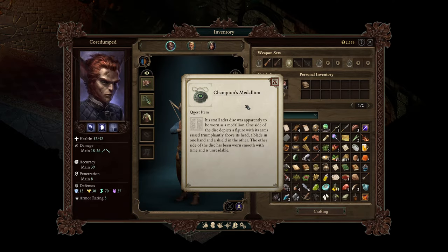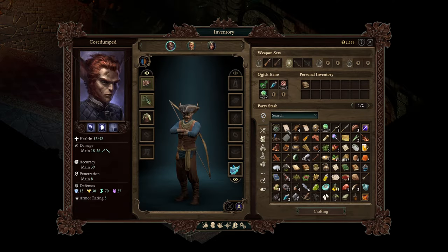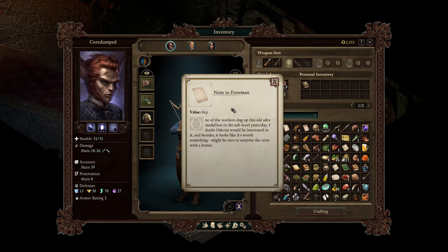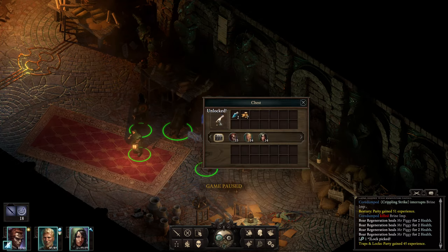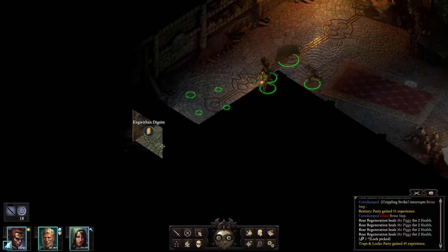We found a Champion's Medallion — a quest item. This small Adra disc was apparently worn as a medallion. One side depicts a figure with arms raised triumphantly, a blade in one hand and a shield in the other. The other side has been worn smooth with time and is unreadable. There's also a Note to Foreman: one of the workers dug up this old Adra medallion in the sub-level. It looks like it's worth something — might be nice to surprise the crew with a bonus. Some healing stuff here as well.